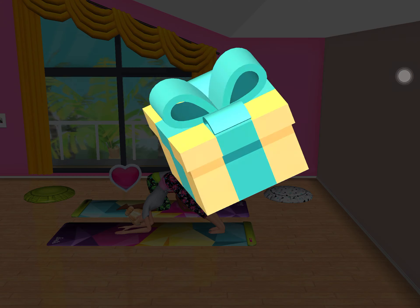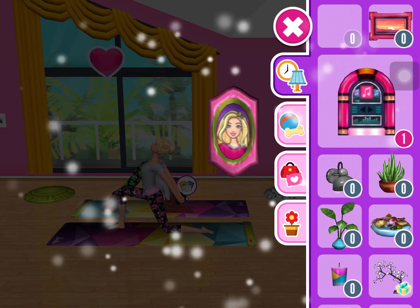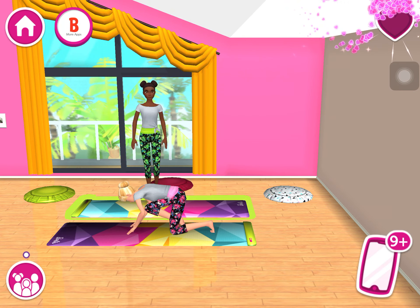Incredible! The gang is all here! My friends, sisters, the puppies, Blissa, even mom and dad! To add anyone to the Dreamhouse, simply drag them into the room.